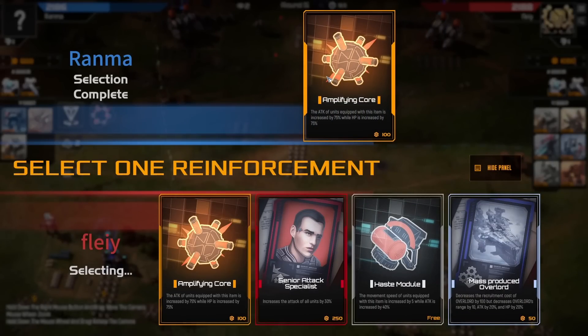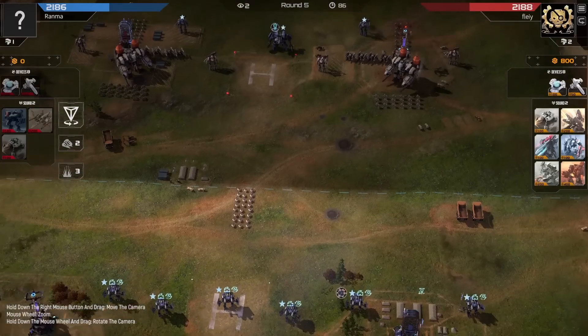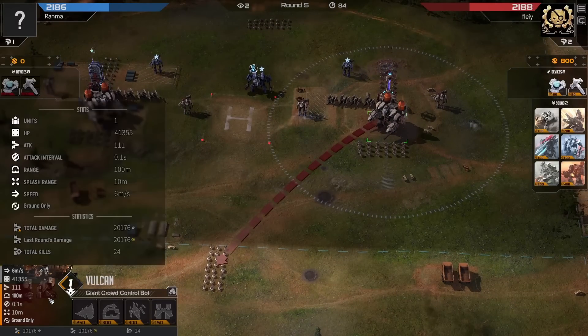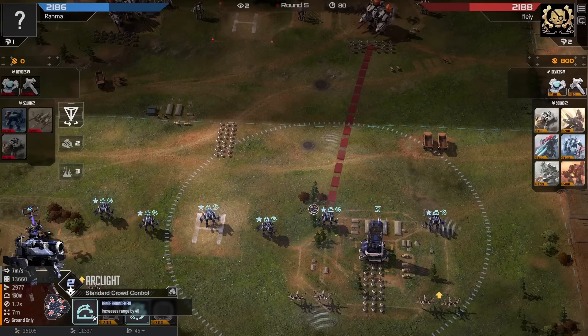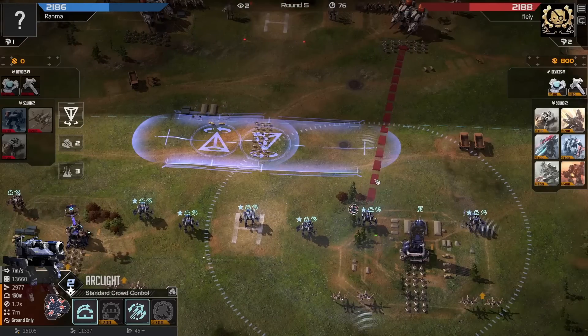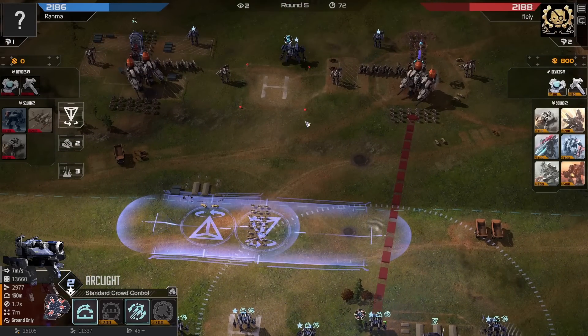Amp Core here for Ranma. Does Fleefy skip again? The Senior Attack Spec is really good, or the Amp Core is very good. Going with the Senior Attack for Fleefy - that 110 damage is very important. Now that these Arc Lights have range, they will be able to clear off a ton of these enemy units very quickly. I would like to see Fleefy just place something right at the front - sure it's going to die, but if he just puts something here to clear off these Crawlers quickly, that can make a really big difference.